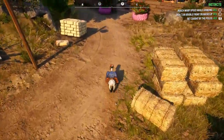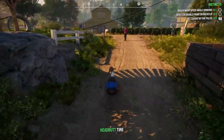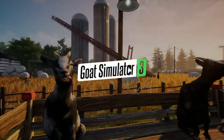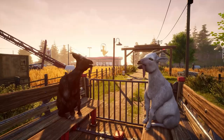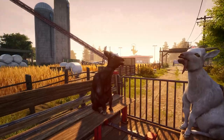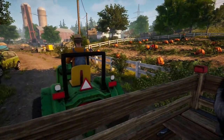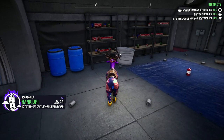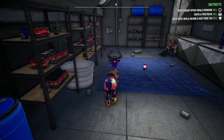In Goat Simulator 3, we can find a ton of easter eggs and pop culture references. The game even starts with a terrific take on the Skyrim introduction. This is not the only reference to a Bethesda series that we can find either, as we can find an incredible Fallout easter egg among the suburban homes outside of Gothenburg.